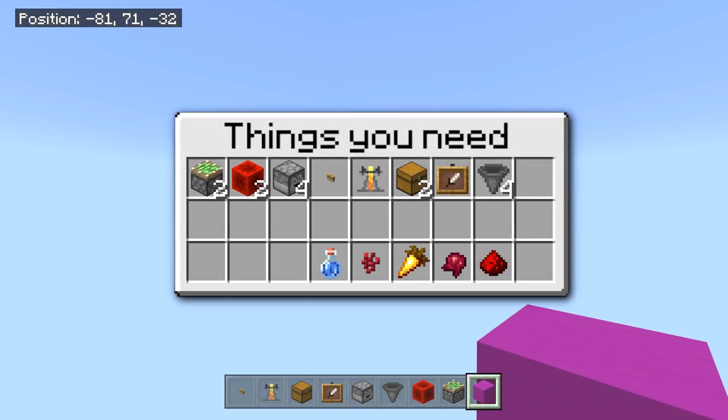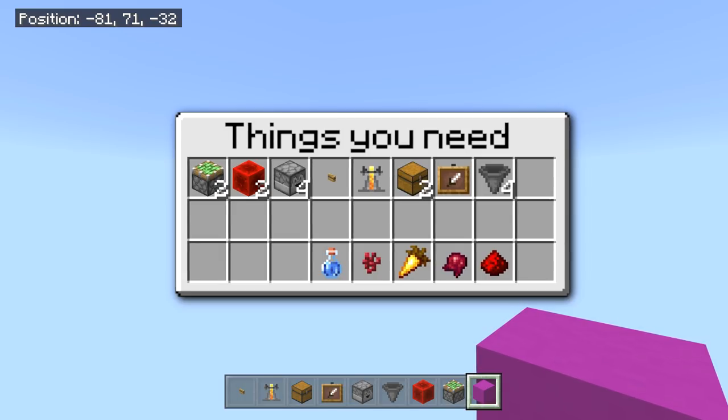Here's what you need for this build: two sticky pistons, two redstone blocks, four droppers, one wooden button, one brewing stand, two chests, one item frame to make it look pretty, and four hoppers. You'll also need water bottles for brewing and up to four ingredients.